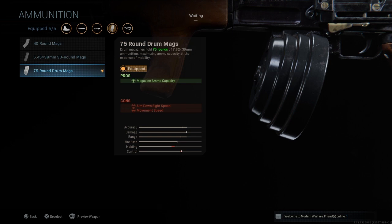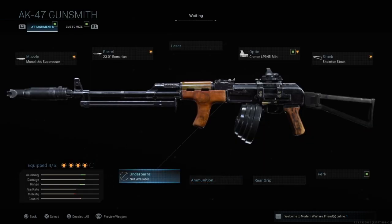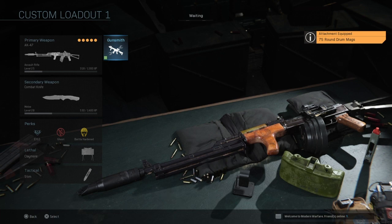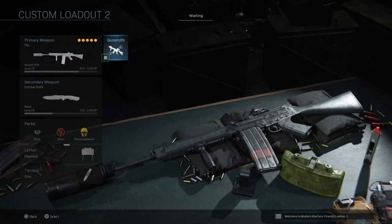Next is the 75-round drum magazine. You can swap it out for a rear grip or a perk if you prefer, but I strongly recommend using it especially on Shipment, because there are always going to be a lot of people and you're always going to be in action, so having a lot of bullets in your magazine is very nice.